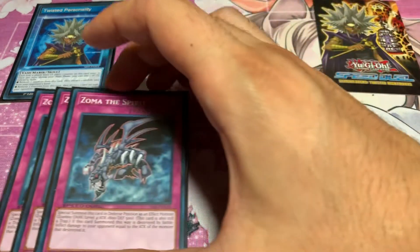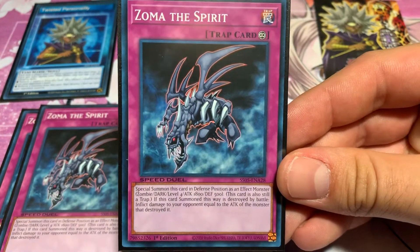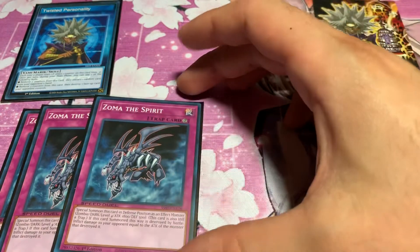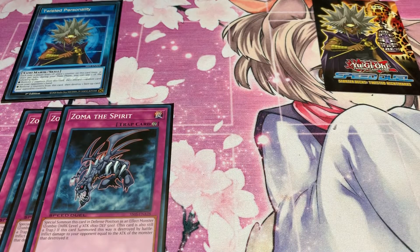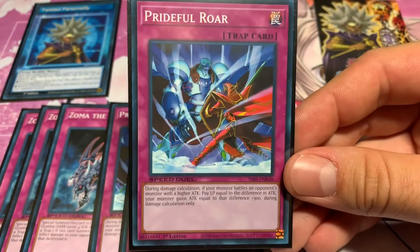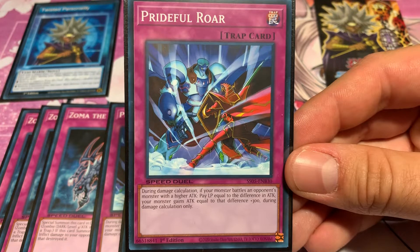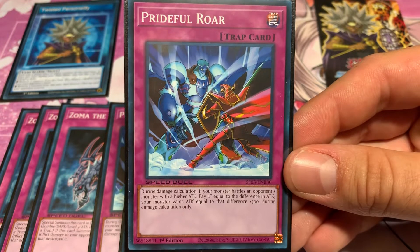For the trap cards, I'm running three Zom of the Spirit. If you can Lava Golem your opponent and then set this card, you are looking really nice — it will essentially be game if they swing into it. Also three Pride for Roar. You can catch your opponent off guard, and it gets some good synergy by making you lose life points to put a counter on your skill card.